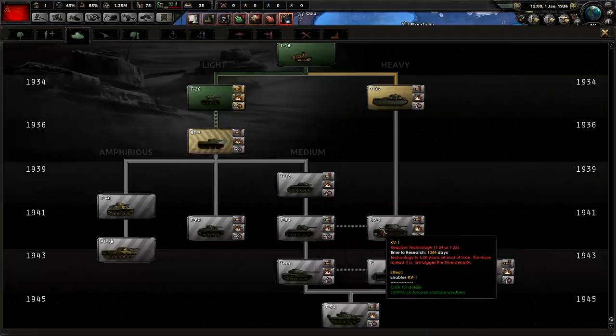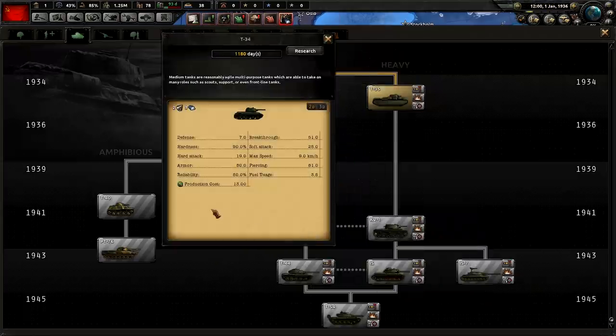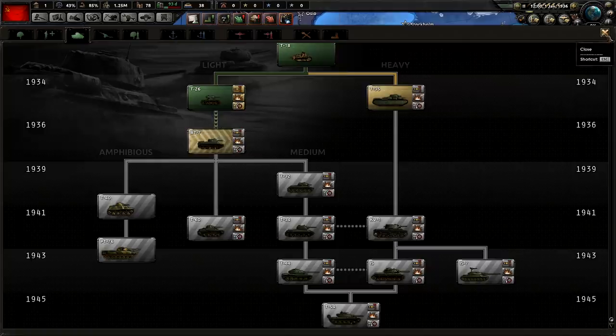You could do the exact same thing for the KV-1, but remember KV-1s are 21 to 27 production cost. The T-34 is only about half that. The Soviets aren't really rich in tungsten, but they are rich in chromium. So that is going to be your research path.